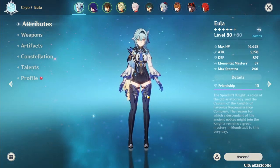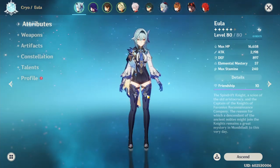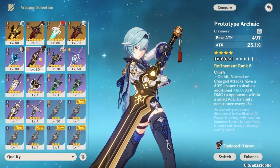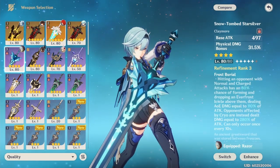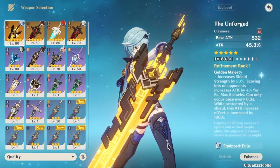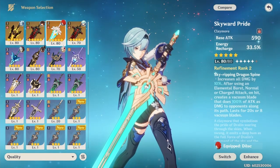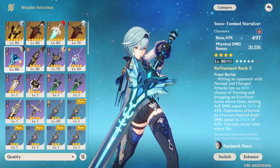Today I'm going to be showing my showcase of Eula with five different weapons. The first weapon will be the Prototype Archaic, then the Snow Tomb, then Skyward Pride, Wolf's Gravestone, and the Unforged. For the five-star weapons they are all refinement one except for my Skyward Pride which is refinement two. For the four-star weapons, my Prototype is R5 and Snow Tomb is R3.